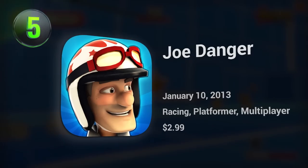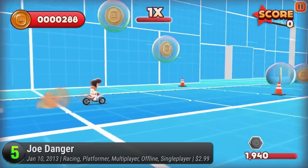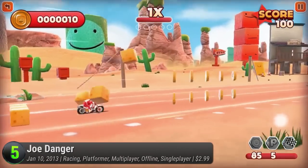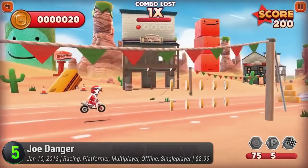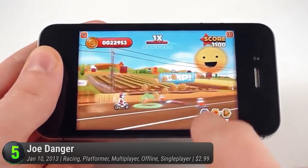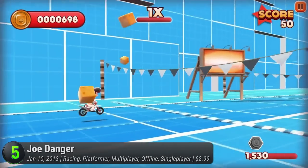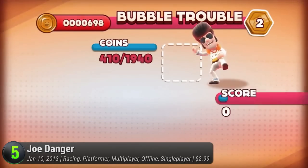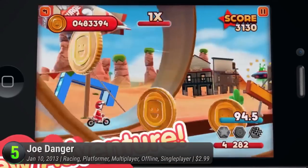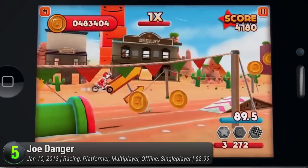At number 5, Joe Danger. The next game on our list is the mobile version of Joe Danger — a version really tailored for mobile gaming, not just a simple port of the PC or PS Vita versions. The simple yet effective gesture control system quickly becomes second nature after a few practices. Mastering the controls is crucial when doing stunts because the game will get more difficult in later stages. In this game, you are taking on the world of racing as the titular character, Joe Danger, the world's most determined cape-wearing stuntman.